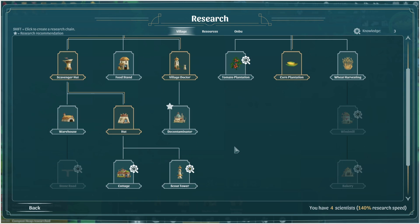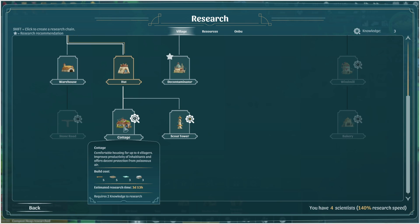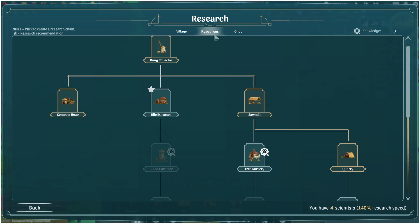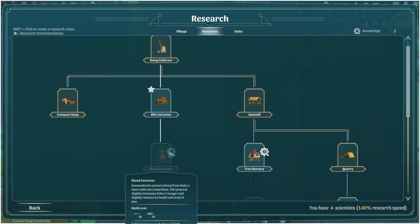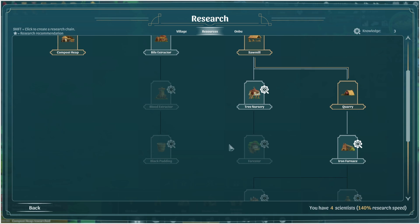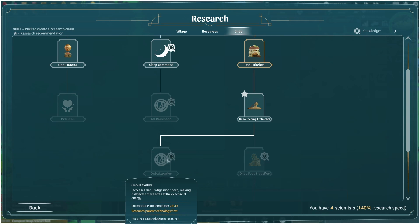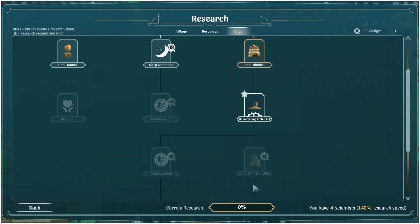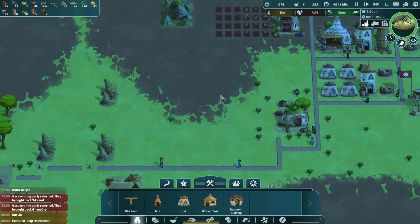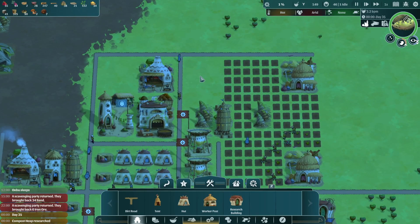I don't think we need wheat yet. We do have the knowledge to pick up stuff — four villagers, improved productivity, decent protection from poison. The tree situation's not that urgent. Let's take care of it with food. We have the mushrooms and the kitchen, so it only makes sense we get the catapult to shoot it into his mouth.